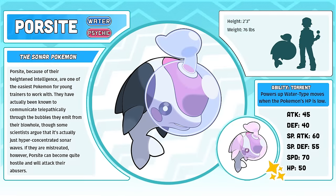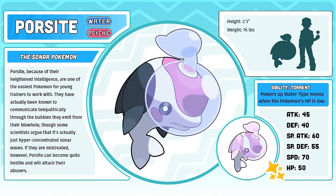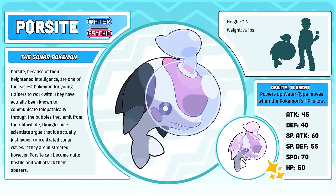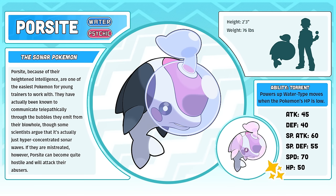Poresight, the Sonar Pokémon. Poresight was really hard to design because there aren't actually any official starter Pokémon that don't have legs, arms, or really any way to locomote on solid land. I went back and forth so many times on whether or not to abstract the concept of a terrestrial whale, but after Satitan and Sataddle were revealed, I realized that I was relieved that I kept Poresight entirely aquatic. Not that Satitan isn't cool — I just didn't want to duplicate that same body plan.